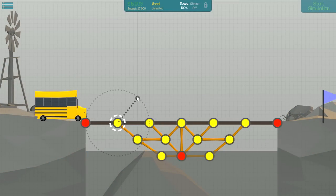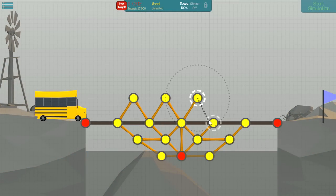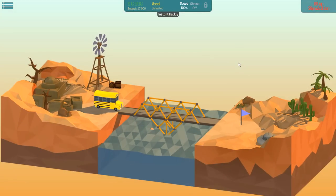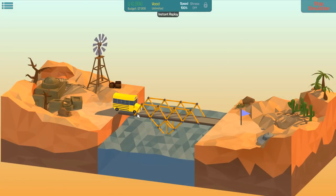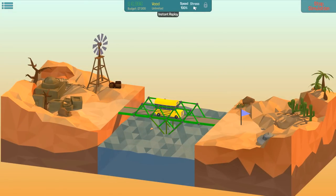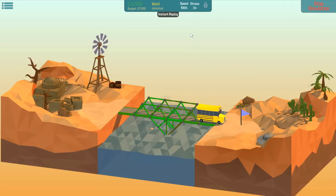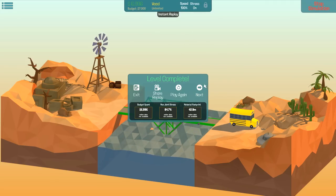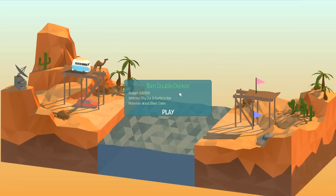What if we just support it up here instead of down here? It'll be weak on these edges but - no, it's perfect actually, look at that! We're just barely under budget - we're four dollars under budget, but we did it so I'm gonna count it.